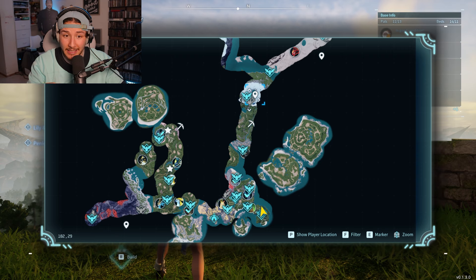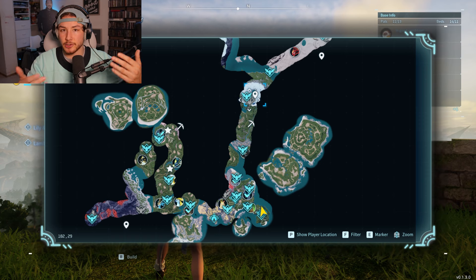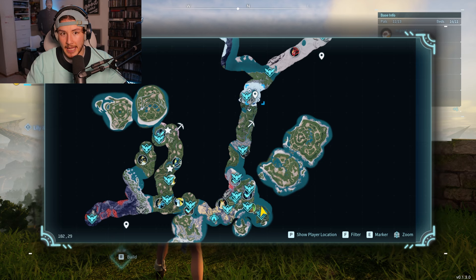Most importantly, this glitch works the exact same way. However, there is sometimes a glitch within the glitch where it says you can't throw spheres under level 25. If that happens, it's completely fine — just respawn, gather your items, and restart. It's a little annoying because you feel like you can do it and then you can't, but just try again.